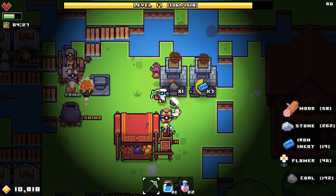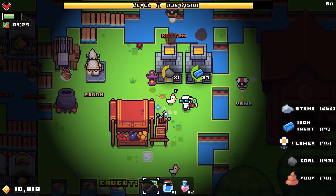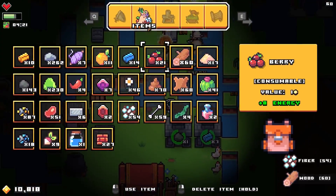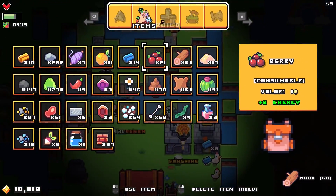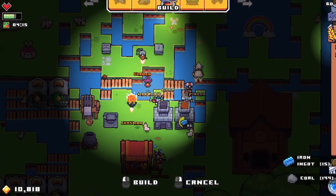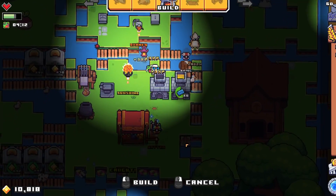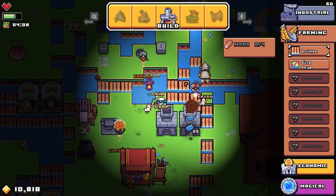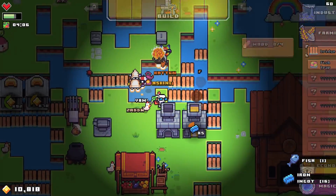I probably want to invest in more smelters - just having like one for coal, one for iron is not going to cut it for too long. We have a lot of wood, right? Can we just hold this and fill that up completely? Let's actually fill in all these holes so we can walk anywhere. I don't even like water - it just gets in my way.